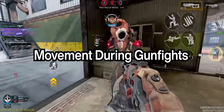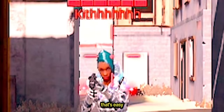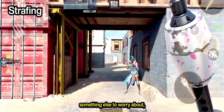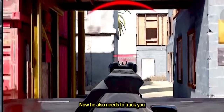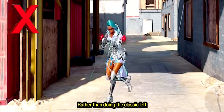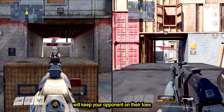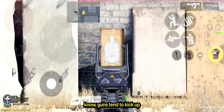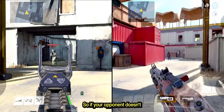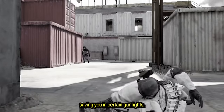Now, what about movement during gunfights? We'll start simple — strafing. Strafing is simply moving your joystick left or right. You don't want to be a stationary target that's easy to take down, so moving left and right will give your enemy something else to worry about rather than just controlling recoil to hit their shots — now he also needs to track you while you're moving sideways. Rather than doing the classic left and right, have different rhythms for different gunfights. A bit of variety will keep your opponent on their toes when it comes to tracking you.